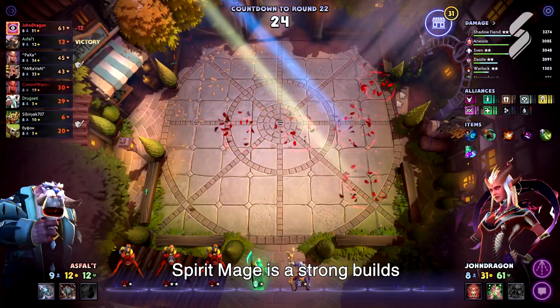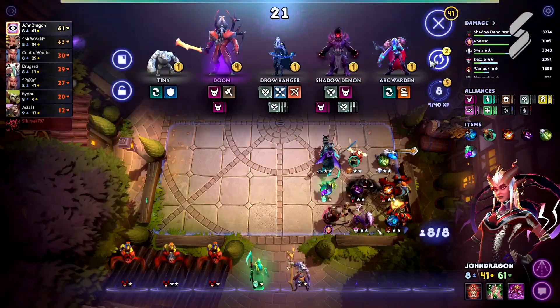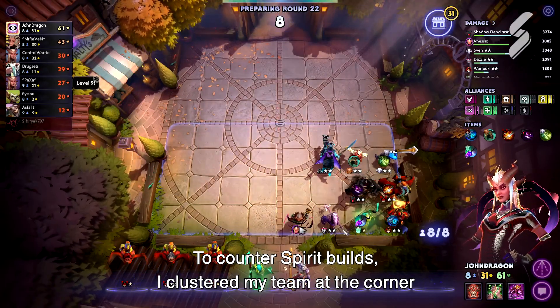Spirit Mage is a strong build. To counter Spirit builds, I clustered my team at the corner.